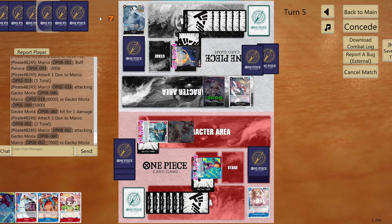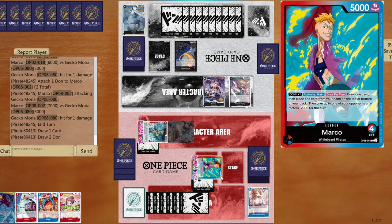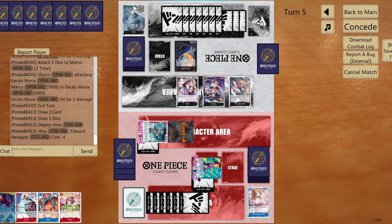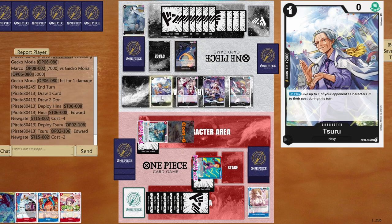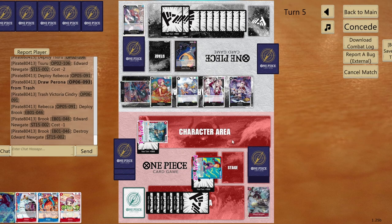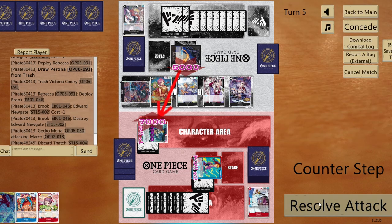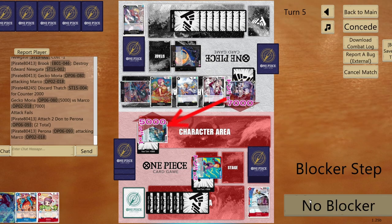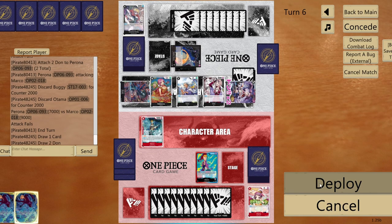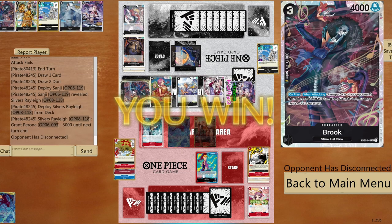Opponent takes the hit again — now they must decide whether to KO Marco, Newgate, or go for life. Hina appears — looks like my Newgate is about to be KO'd. Fine — I'll chain Sanji and Rayleigh next turn for board control. Opponent plays Rebecca bringing back Brook and Perona. I give 2000 counter for the big attack.